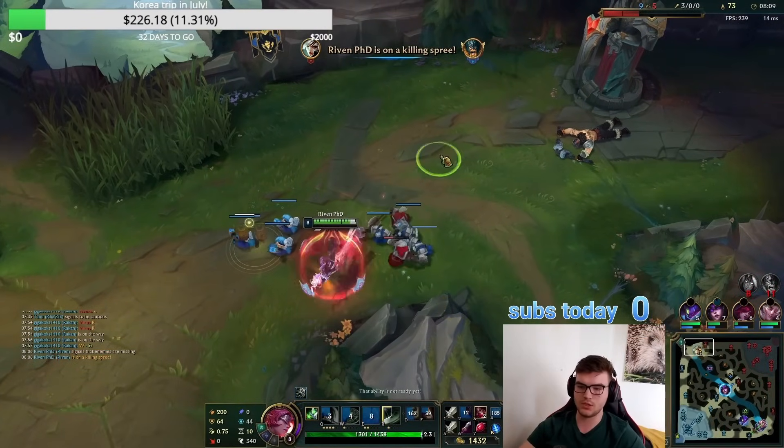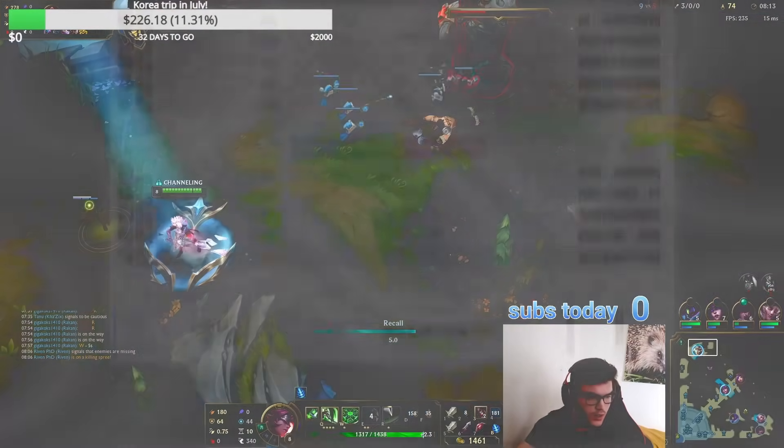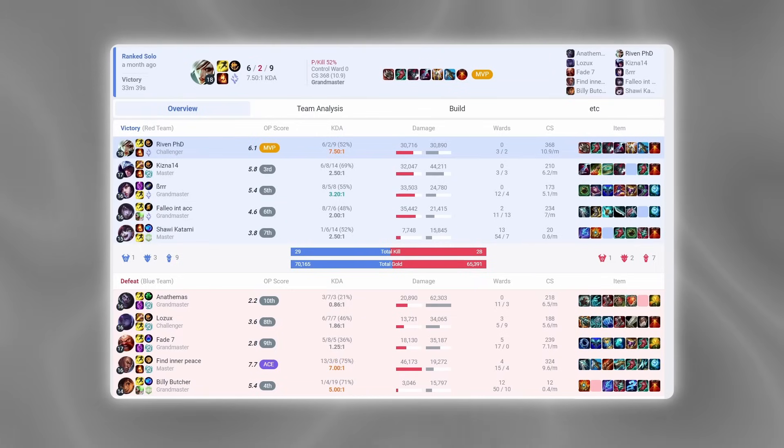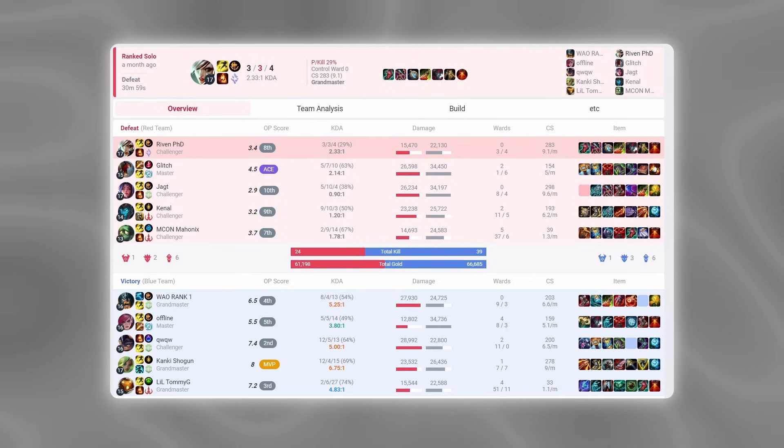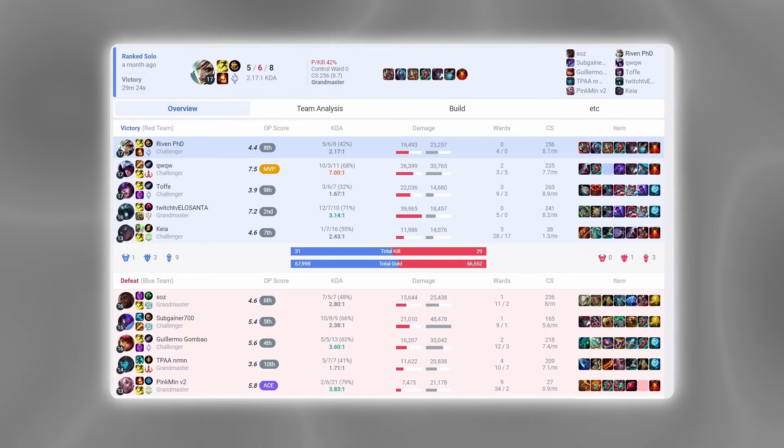Now let's summarize everything with some examples. In the first example you can see a perfect game for the core build — Eclipse is good here because of the amount of armor on the enemy team, so I go Hydra into Cleaver into Eclipse. The next game is a perfect example of when to go Duskblade as they had very little armor and I even skipped Cleaver. The third game is a good example of when to build Goredrink — I take it to lane easier against a Vi and Olaf combo. Lastly, this is a perfect example of a game where Ionian Zeal is good — I was behind, they have a lot of burst, and four champions on my team can benefit from the damage buff.